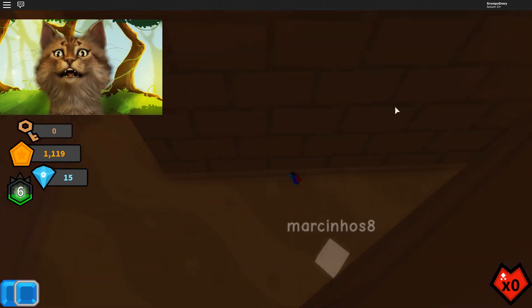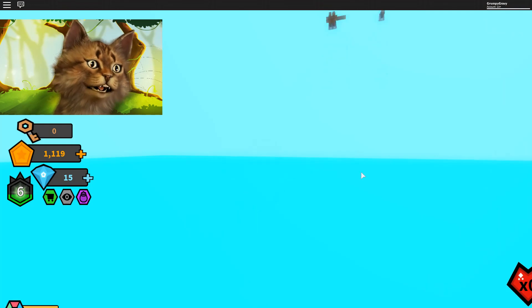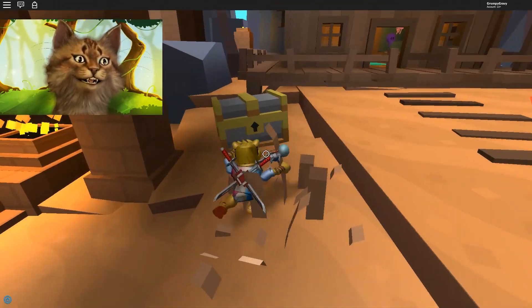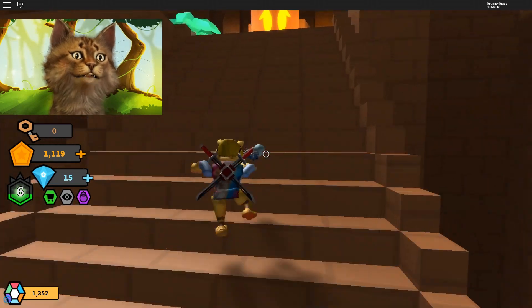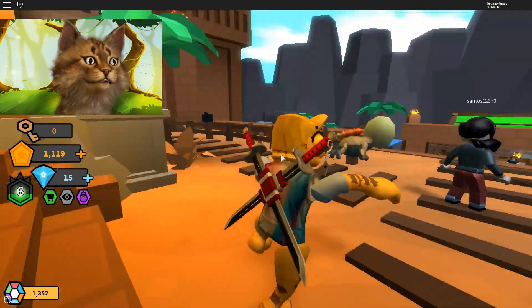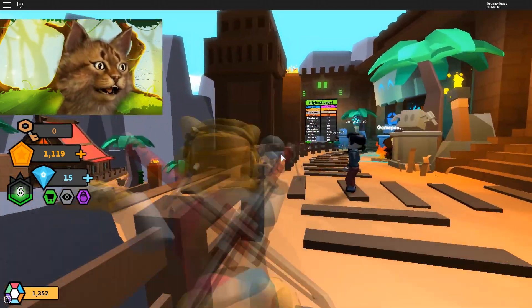Oh no, we fell — we failed. I don't think we get to keep everything because we failed. All right let's do this again — there's a chest here. I want to do the hard mode, I thought I could do it. There are so many people here. I really want to do the hard mode but everyone seems to go to the medium mode.